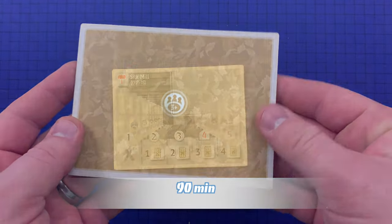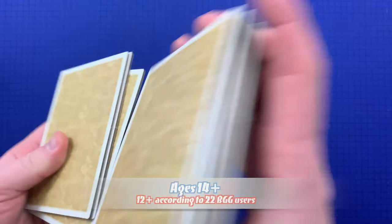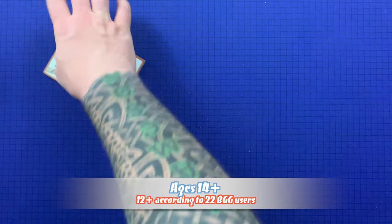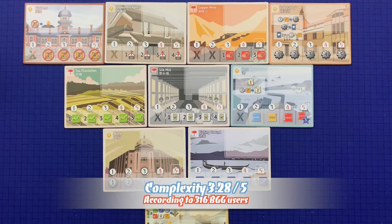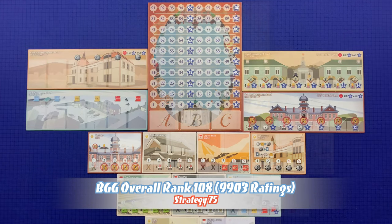Players shuffle the area boards — using only the ones for the applicable player count — keeping them face down, then turn them over one by one in the appropriate configuration depending on the player count. This is the configuration for a two-player game; the three and four player configuration can be found on page three of the rulebook. Place the score track directly above the area boards.